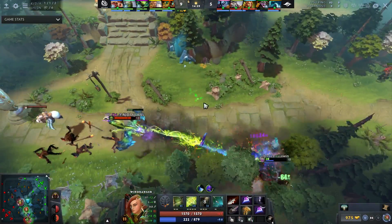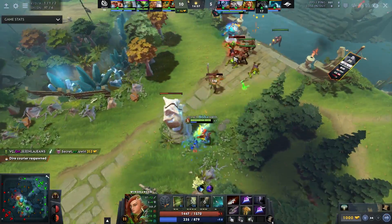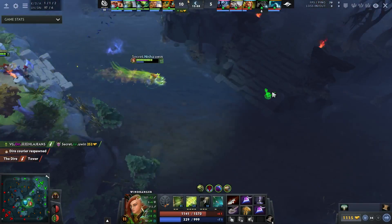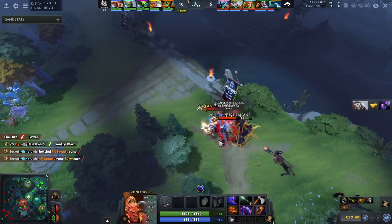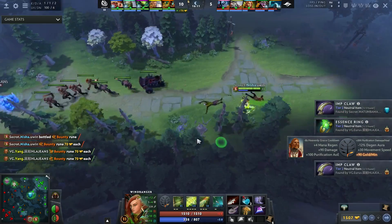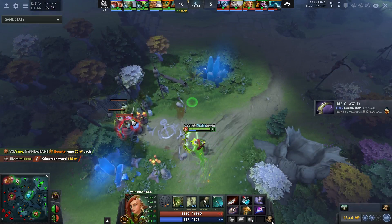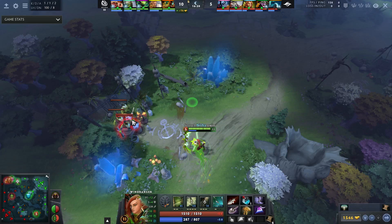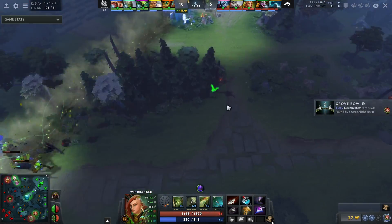Notice how there's always this clean movement: a fight doesn't work out, he gets a bounty rune, then pushes in the wave. He's playing a bit defensive due to gank threat, but after that fear passes he farms the nearby jungle camp — really clean efficiency. Especially now that he doesn't feel the need to defend the tower anymore, he can explore different parts of the map. I love his play style: it's just so basic and so effective.